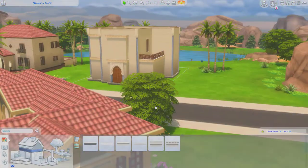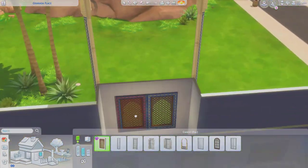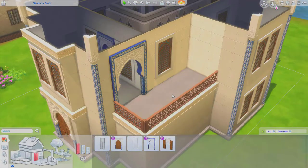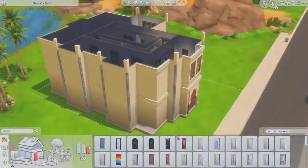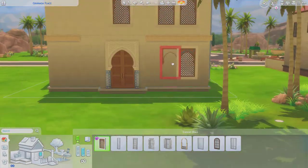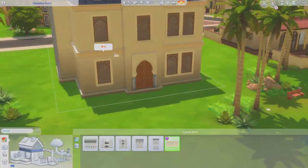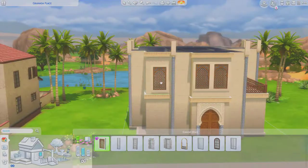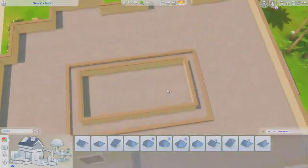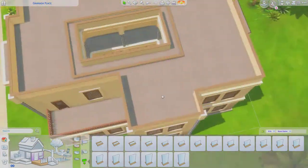I actually wanted to recreate the domes that the Sims team built for the cover of the pack, and that is what I'm working on right now — putting in the windows and all. I put boxes touching each other and created this shell with them. The struggle was real; I really struggled with the open area that opens to the layout.